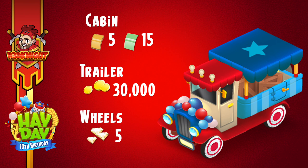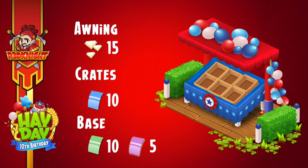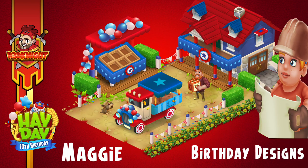So so far, very inexpensive. Now, the next one is the roadside shop, or the RSS as we sometimes call it. Again, very beautiful, and I do like the design that's being given to us — the theme is great. Cost-wise, this one is going to be 15 diamonds for the awning, 10 blues for the crates, 10 green and 5 purple for the base. If you've got all of those resources within your actual collection, a very inexpensive decoration indeed.